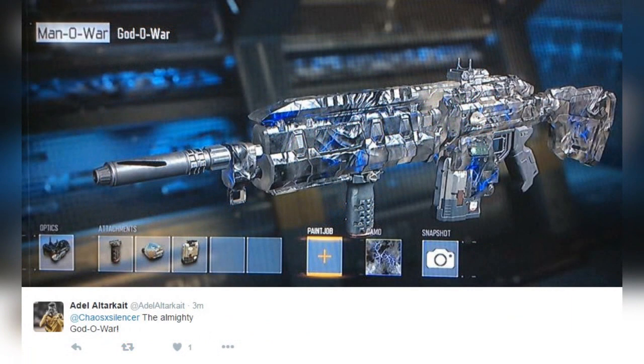Number 8, from Adele_alter_Kate — the Almighty God o' War. I think this is like a lightning legendary camo. I'm pretty sure this is an animated one that you can get out of supply drops as well. I see the grip, and I don't even know what else is on this thing, but it looks absolutely phenomenal. Need crystal clear pictures if you guys can as we move forward — keep that in mind.